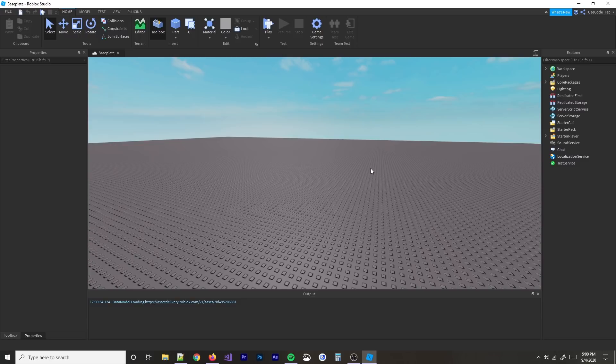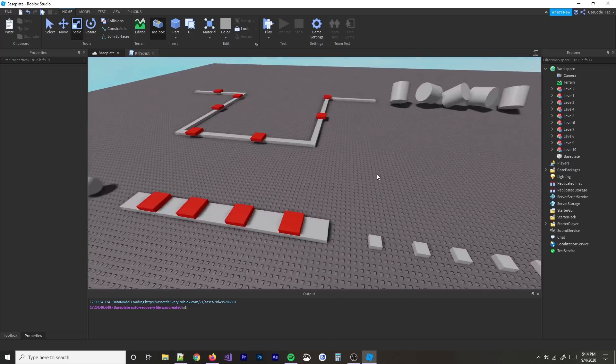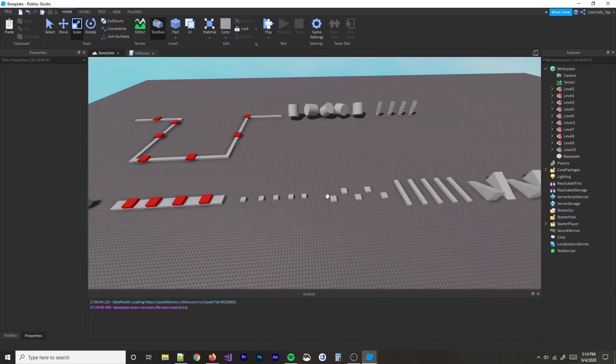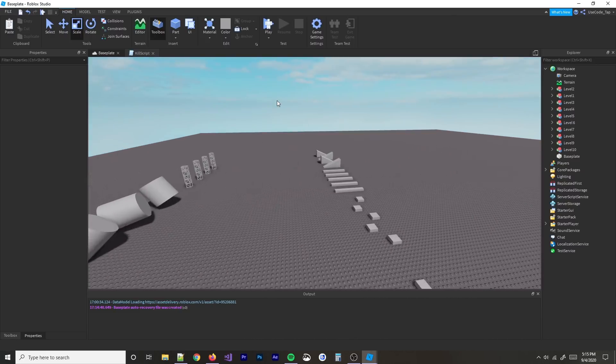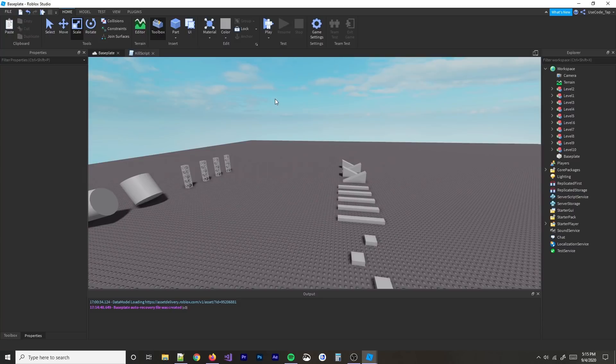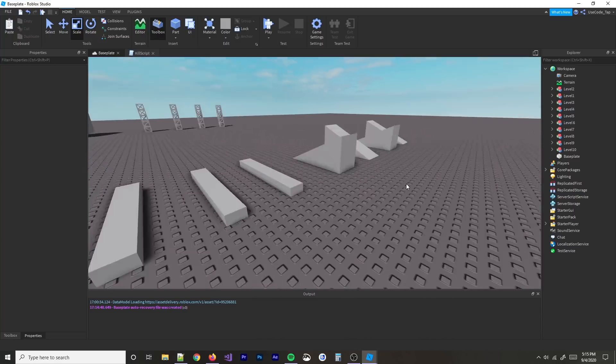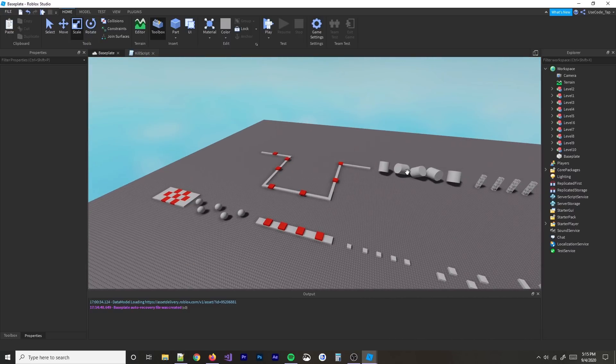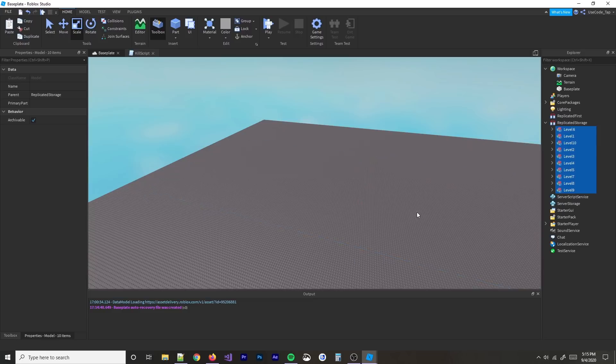First things first, I need to actually create a few levels. I just made about 10 different levels — we have some kill levels, some little balls, some pretty easy levels, and some getting a bit harder. These are going to be the base levels, and then we'll be able to change the colors for them so they're randomized, and put them in different orders. Now we actually have to go start scripting. I'm going to move all of these into storage so we can access them from there.